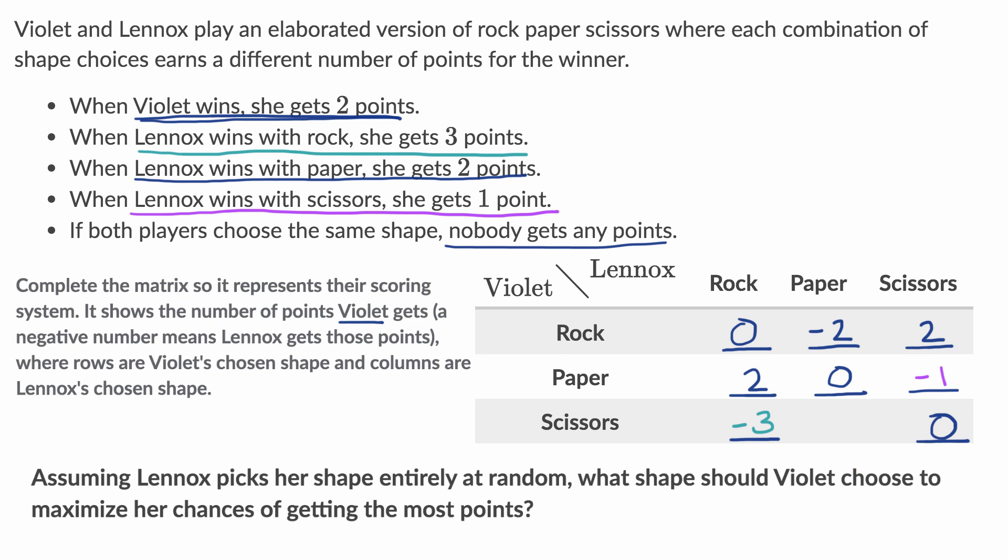One last entry: Violet picks scissors and Lennox picks paper. Scissors beats paper, and in any situation where Violet wins, she gets two points. So that entry is two points.